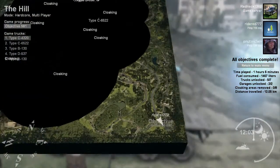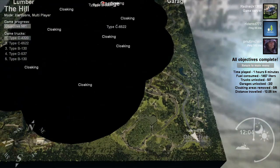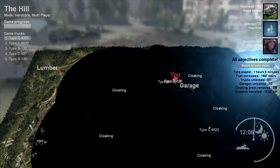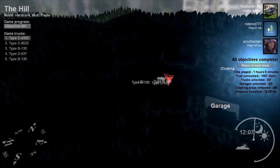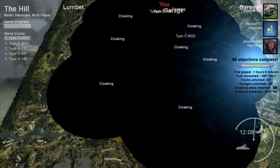We're on the map Hill. This is gonna be the easiest one to do it on with the B-type, because there's only this and, I think, Coast that have the B-type where there's even pavement. We didn't really do cloaking on this because we know this map way too well.